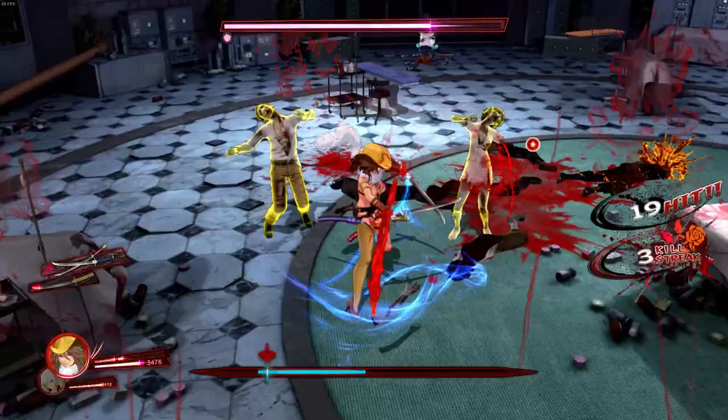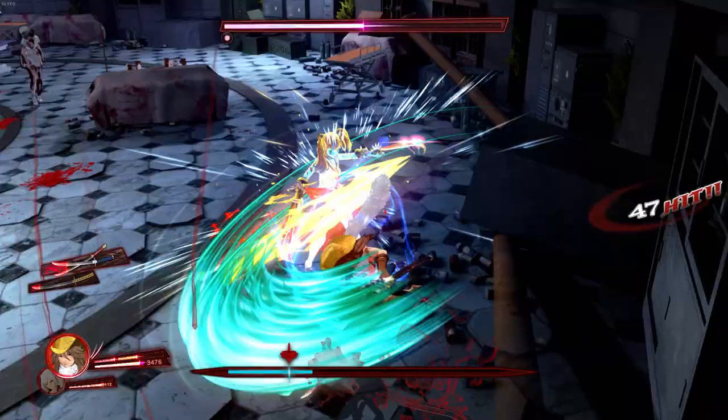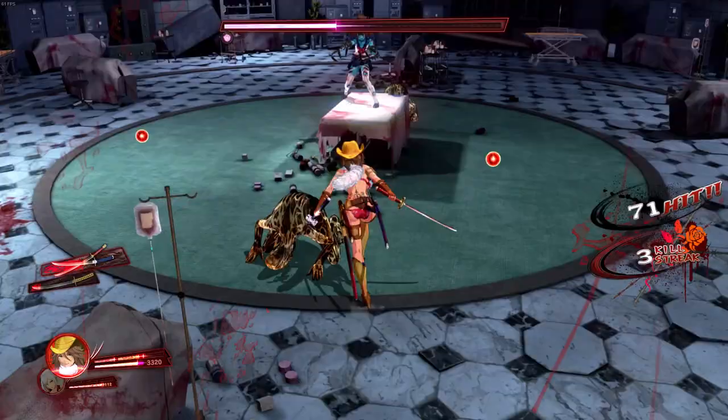The parry timing in this game is very small — I'm afraid to even attempt it. One thing they added is parrying for every character. In Z2 Chaos, I think Saki was the only character who could parry. In this game all characters can parry, and what it mainly does is give enemies more stun — usually an instant stun for regular enemies.